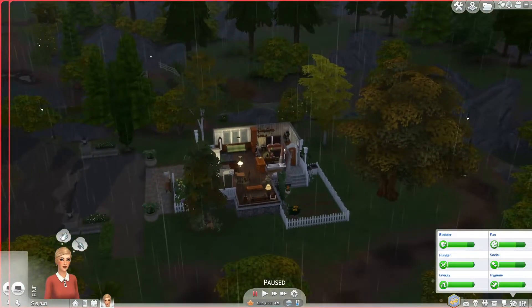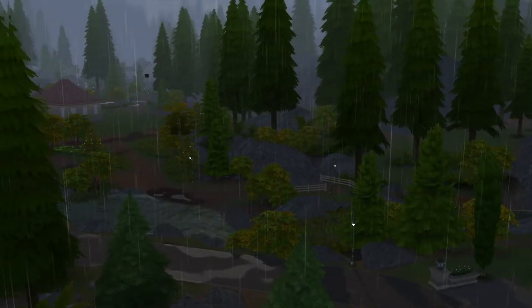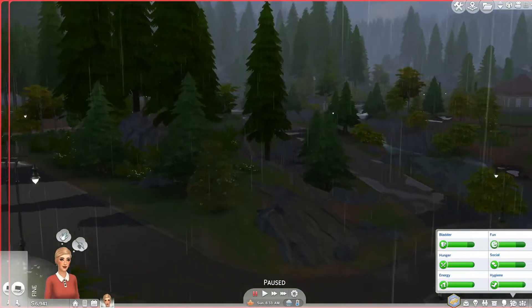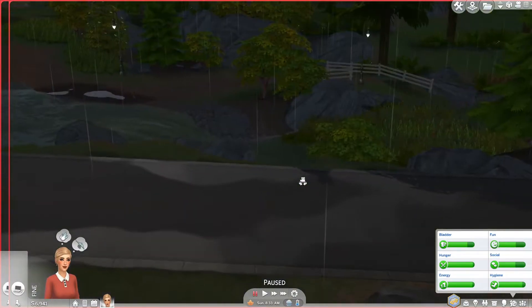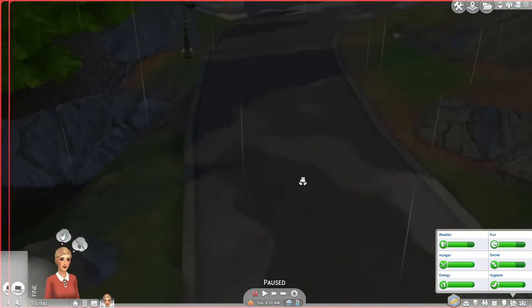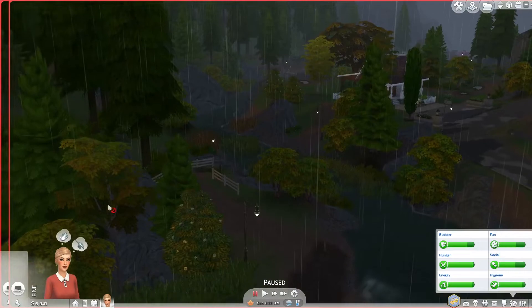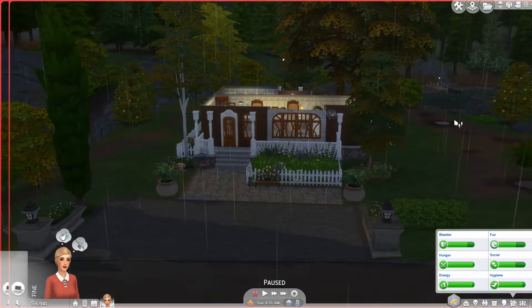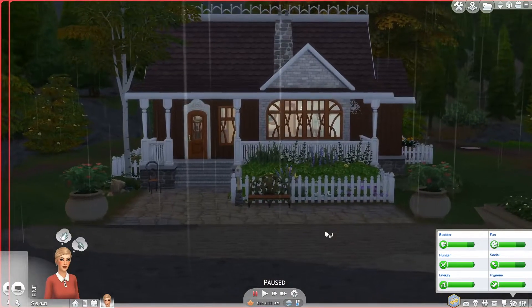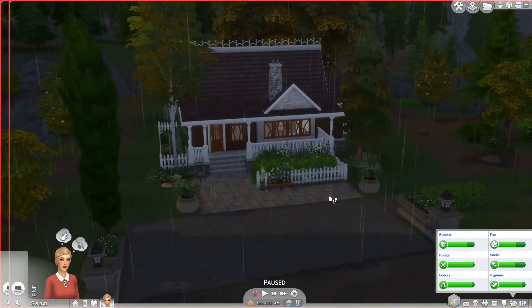We are in the brand new world of Glimmerbrook and it's raining right now. I started it in the fall season because I thought that would be a pretty season for this world, and so far it's just a little wet. It reminds me a lot of Granite Falls — it's very beautiful and a lot more detailed. There's a nice babbling brook going through the world. I moved my sim into the only empty lot in the world and popped this little cottage down from the gallery — I believe it was by Chrissy YT. It was only 18,000, so it's a perfect starter home.